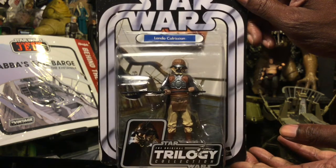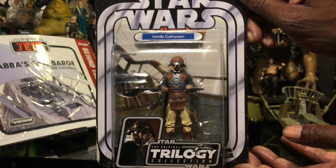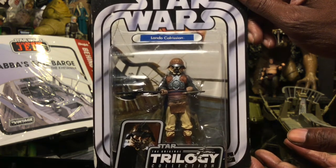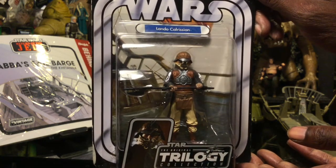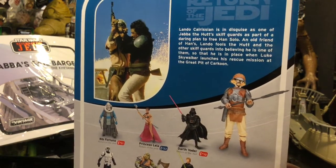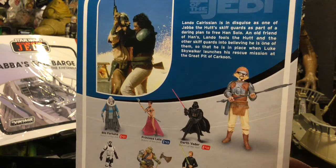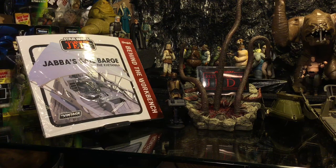To round out this particular round of figures for the incoming Jabba Sail Barge, we have Lando Calrissian in disguise. You're going to have the barge, you're going to have Lando. That is the latest batch of figures I've added for the Jabba Sail Barge, which should be arriving sometime in early next April.